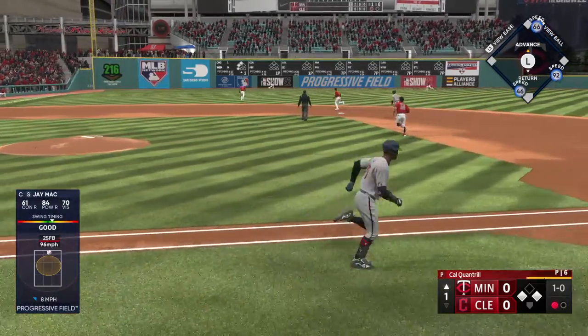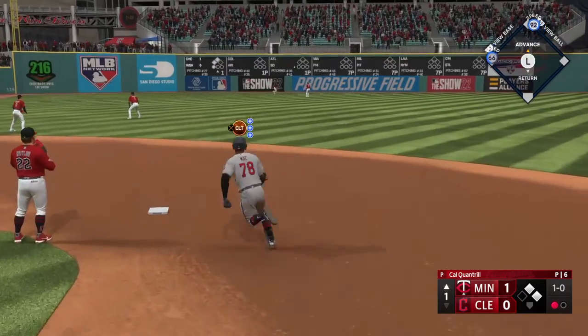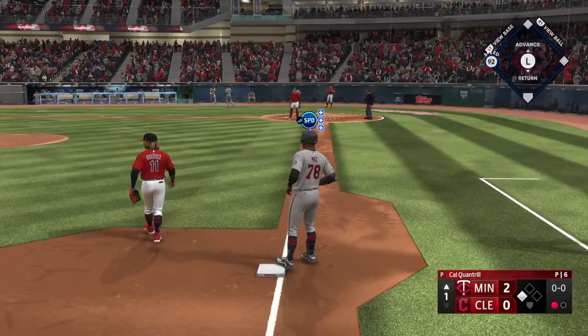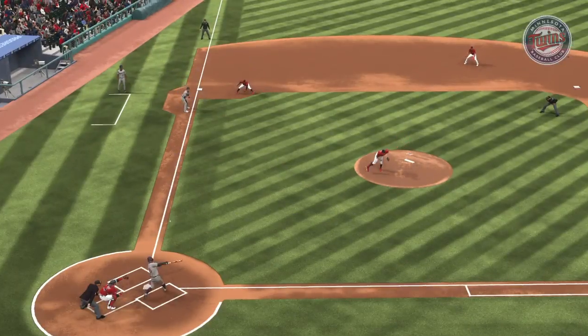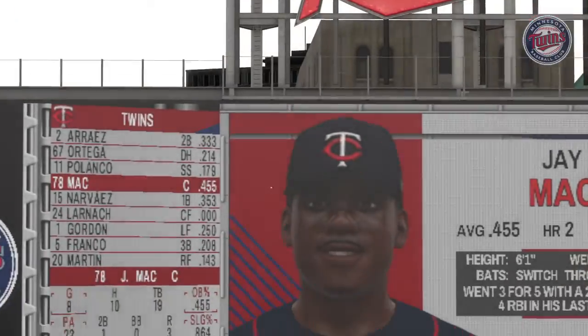He swings and blasts one to left field — that's back and it bangs off the top of the wall! He's in safely at third as two runs score. He brings home a pair — a pretty good jolt into that one, great swing, nice balance and weight transfer, and he got it to drop out there in the deep part of the field.